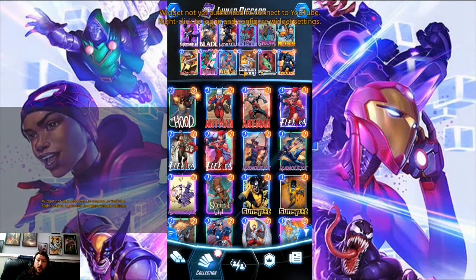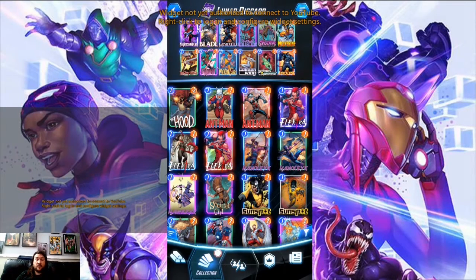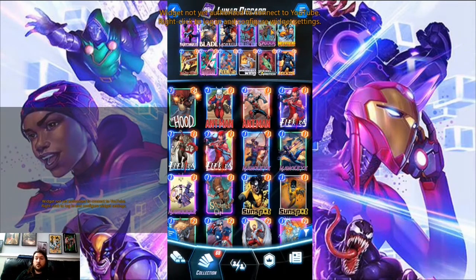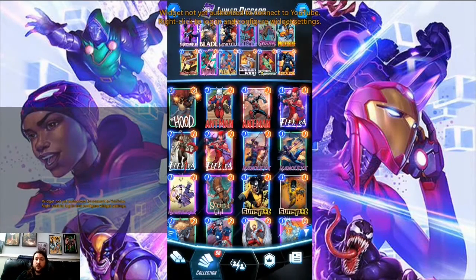Morbius is pretty self-explanatory — I'm playing a deck full of cards that discard and he just gets stronger over time. The Collector might seem a little less intuitive, but I realized Moongirl was a really good reload to add extra discard cards to my hand for Morbius, and The Collector actually scales really well. He can become very worth his cost just by playing Moongirl. Swarm will also trigger The Collector twice — I've had games where The Collector gets 20-plus power just from Swarm. Apocalypse will also trigger The Collector, so we have three different engines fueling him.